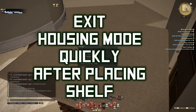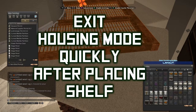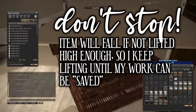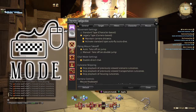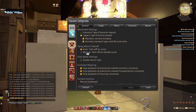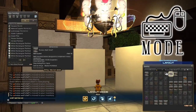Housing mode must be exited quickly every time. I use the options button instead of circle. If this process is interrupted too soon, the item will fall. The item must be locked into place by rotating it — lock it into place every time. Locking an item into place can only be done in keyboard-mouse mode; however, mouse and keyboard are not required. This can be done completely on controller, although having a USB mouse does make this process more bearable.